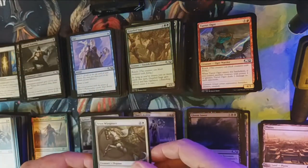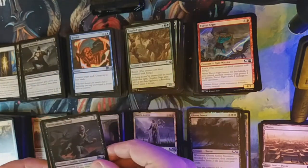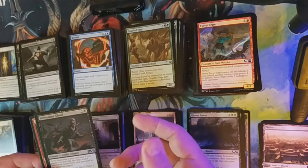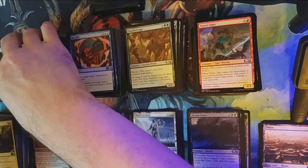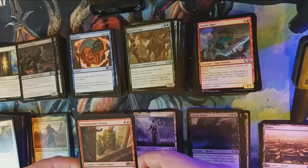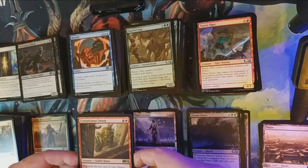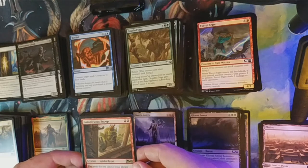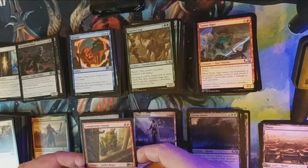Basri's Acolyte alternate art. Our uncommons are Vryn Wingmare, Rewind, and the Silversmote Ghoul — who is so good, and he's a Zombie Vampire, think about the combinations! Our rare is Conspicuous Snoop — another Goblin that could potentially show up in Modern formats. Play with the top card of your library revealed; you may cast Goblin spells from the top as long as it's a Goblin card. Conspicuous Snoop has all activated abilities of that card.